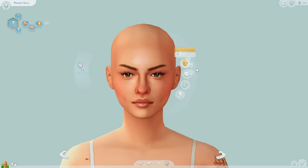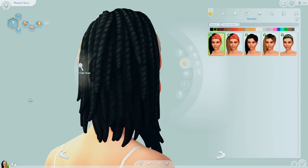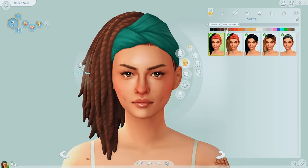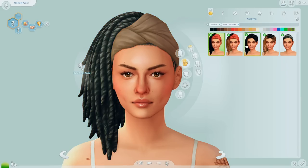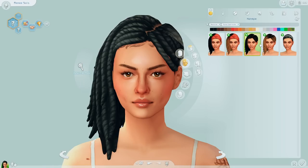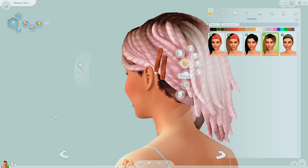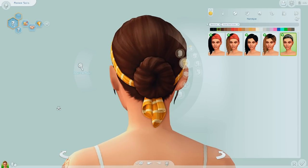We did get a little bit of stuff in CAS. We have this hair that we saw in the trailer, which I think is pretty cute. The wrap or headband changes based off of the hair color, and this one has gradients. I also like that they give you the hair without the headpiece as well — it has little side clips, which is cute.